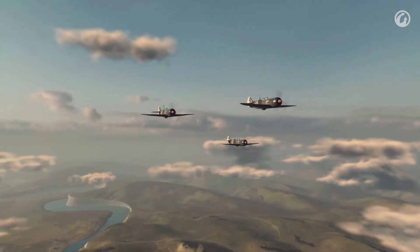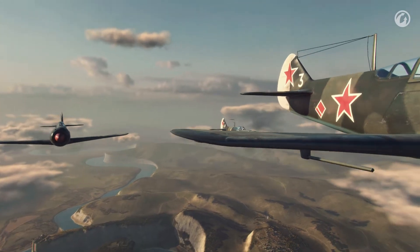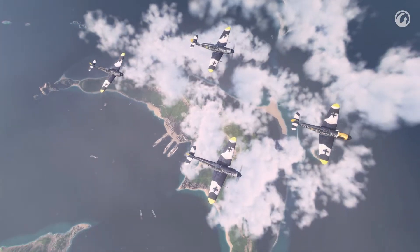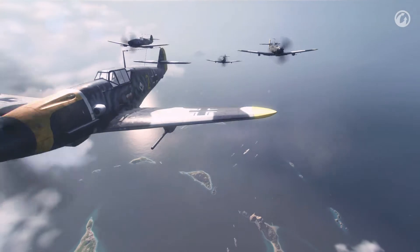An aircraft flight is a fighting unit. It consists of a flight leader and his wingmen. Different countries had various concepts for aircraft flight formations. For example, in Germany, aircraft flew in pairs and fours because this formation allowed them to make the most of their speed.